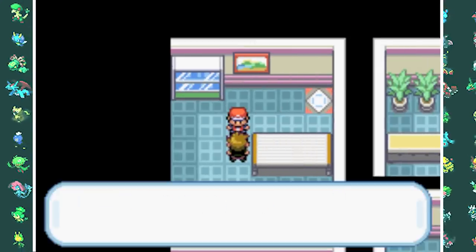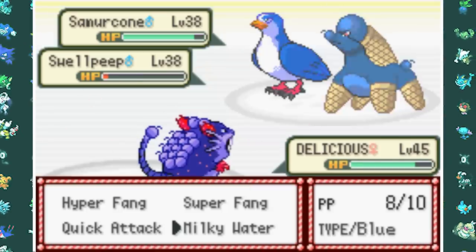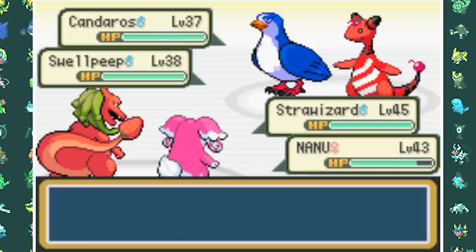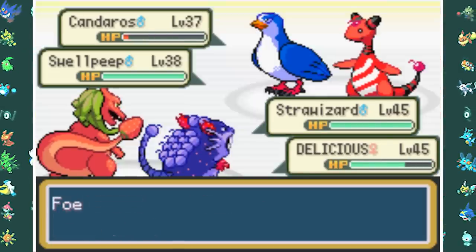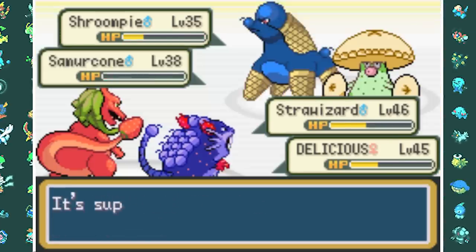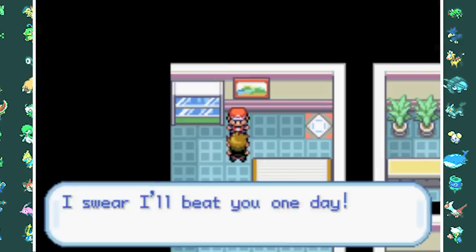We go to the Silph Co equivalent and fight Wonka again — it just doesn't change, does it. He has a Swell Peep — sounds like a Rapper Bird — plus a Kandeross and other strong Pokemon. Despite being higher level, I lose the first time because I don't know what's super effective on his team. On my second attempt, I Fruit Punch Kandeross until Raticate's Quick Attack finishes it, then spam Fruit Punch and Muddy Water on Swell Peep. After taking down Sam Rucone and Ricicle, a final Slam takes out his last Pokemon.